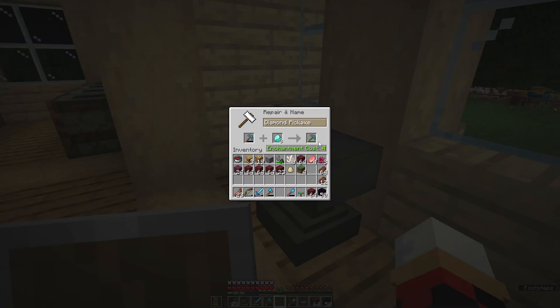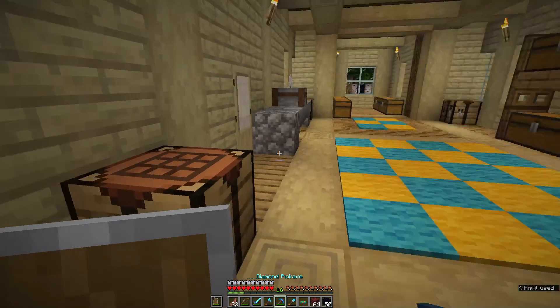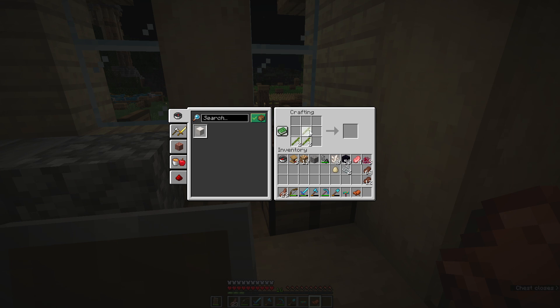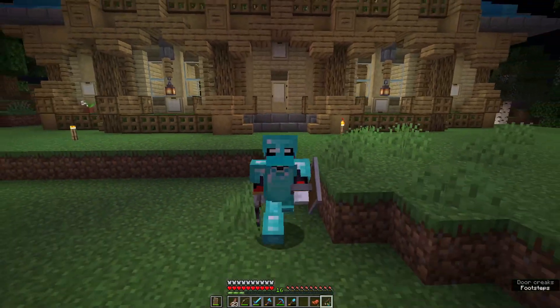I'll just make a few quick repairs. Wow, that's a lot less than I was thinking. Now I need to craft this into a fishing rod, make another rod, combine the two, and we have our warped fungus on a stick for simple and easy strider transport.